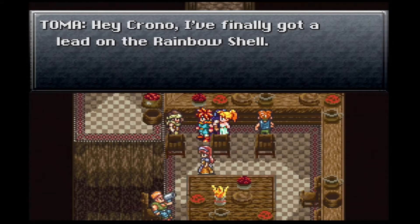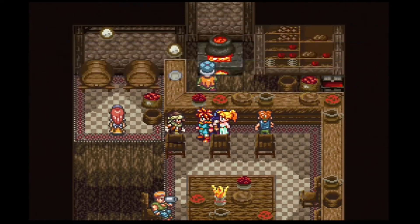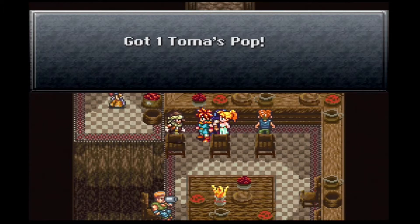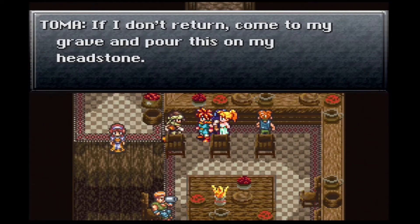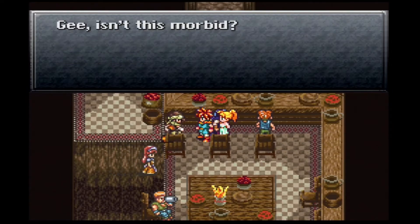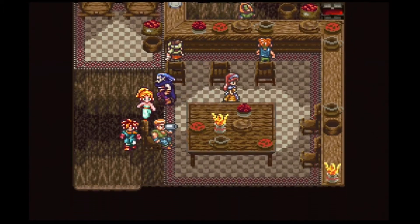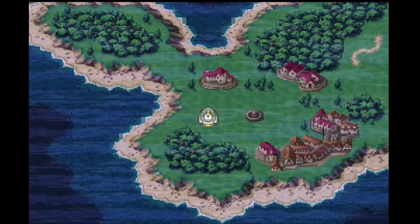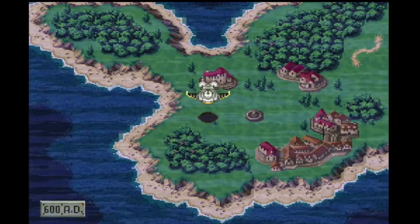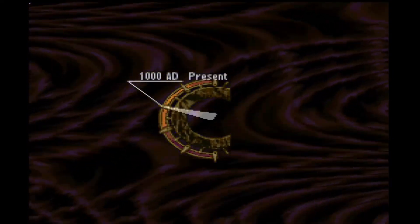And here's Toma: 'Hey Chrono, I finally got a lead on the Rainbow Shell, but there's something odd going on. Can you hang on to this for me? Got one Thomas Pop. If I don't return, come to my grave and pour this on my headstone.' Isn't this morbid? So he's got a lead, so obviously what we're gonna do is advance time to make sure he dies. I think 400 years is about good enough, right?